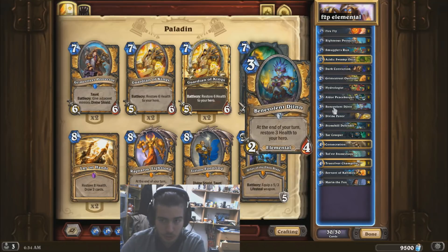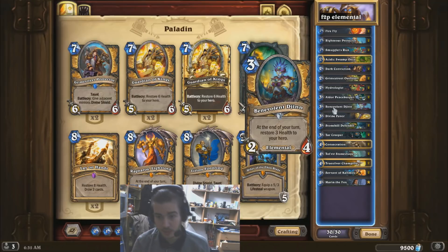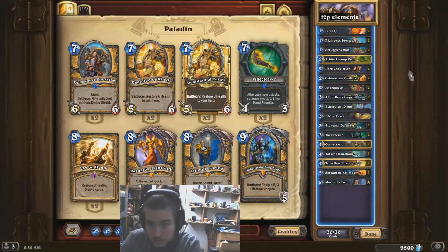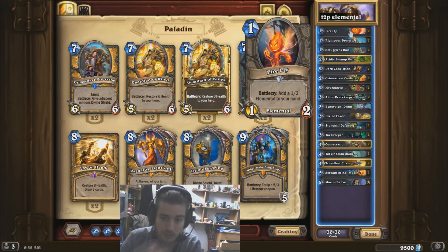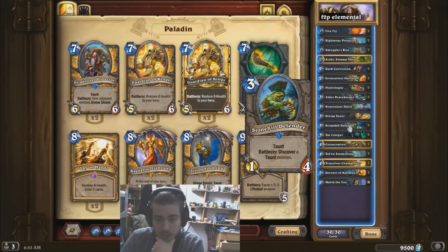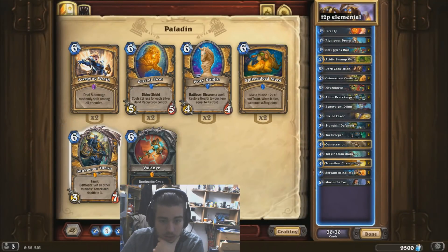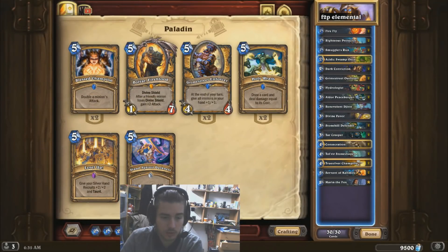Jean is a new inclusion from Kobold and Catacombs. It looks really solid — a 2/4 body is decent, and it gives 3 health to your hero, which can be helpful from time to time. It's an Elemental as well, so it pushes the Elemental synergy. Fireflies are flexible 1-mana Elementals we can use to proc Elemental synergy easily. Stonehill Defender is here just to discover more Sunkeeper Tyrians. Paladin has a lot of good taunts to discover.